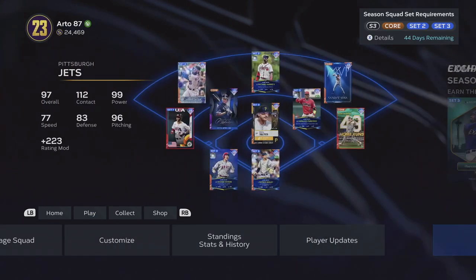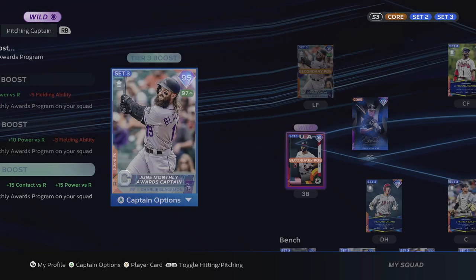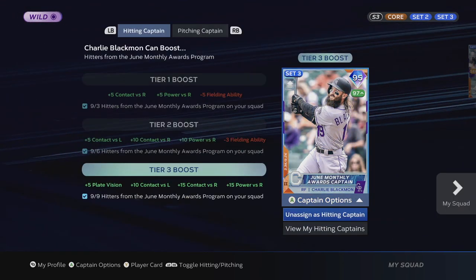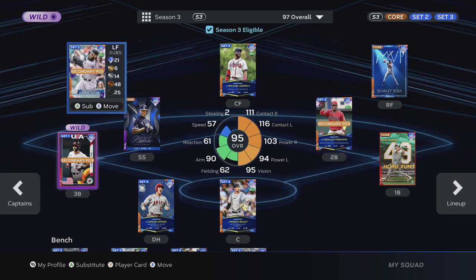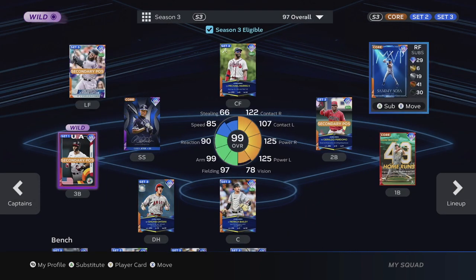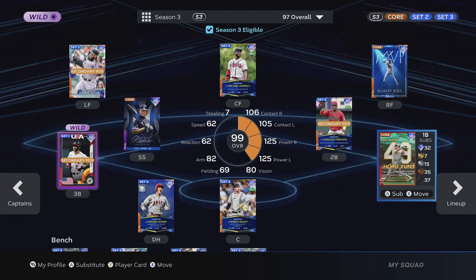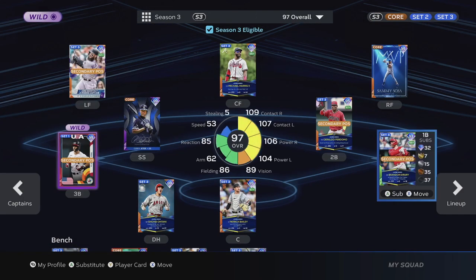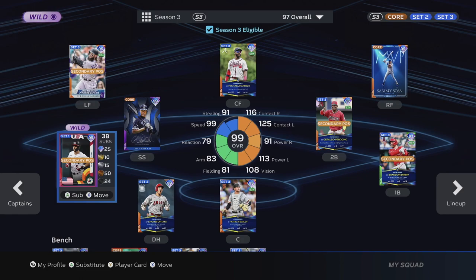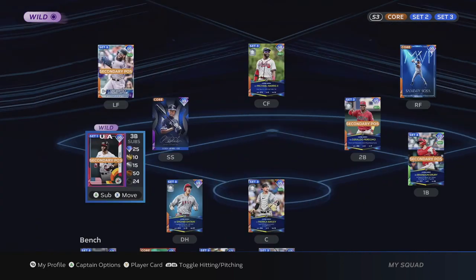Once you unlock them, go back into your team and put Charlie Blackman in your lineup because he is the hitting captain — make sure he's assigned. If he's not assigned, let's look at what our stats are: 111, 116, 122, 107. I'm going to take Mark McGuire out because I am awful with him, and put Brandon Jury in instead — he's at 109 and 107. Let's see what happens once I assign my captain boost.